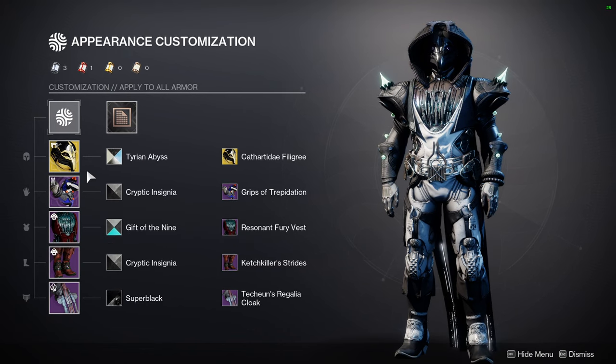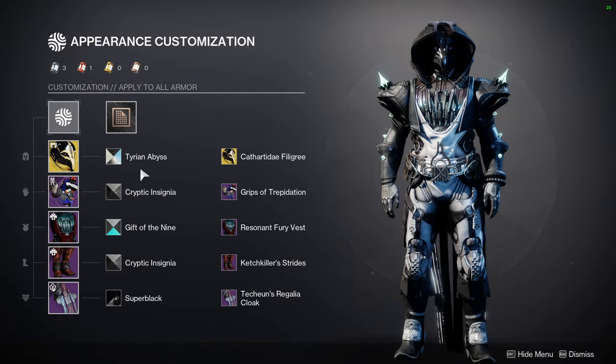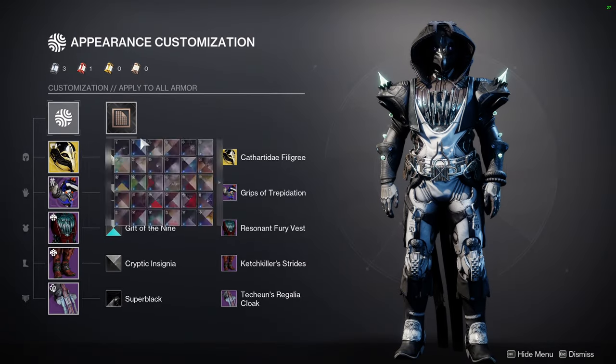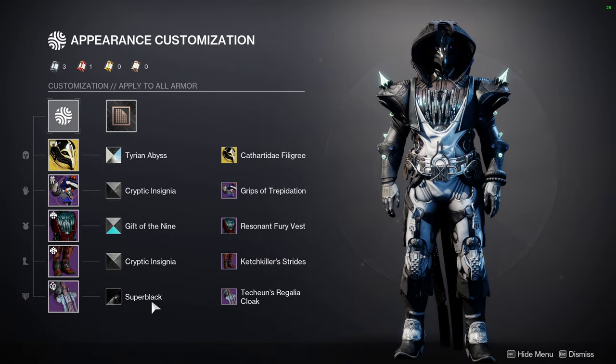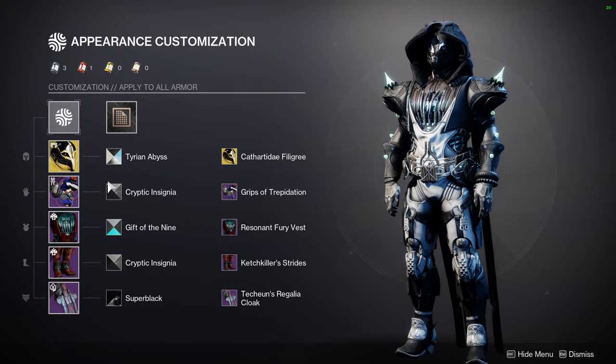I'm using Cryptic Insignia for two of them - that's a problem. I'm trying to make all of these pieces into different pieces because I got a comment asking for that and I'm thinking of making a video about it. I'll probably switch out Cryptic Insignia for this one or this one, I'm still not sure.